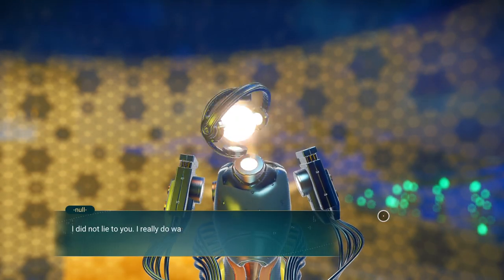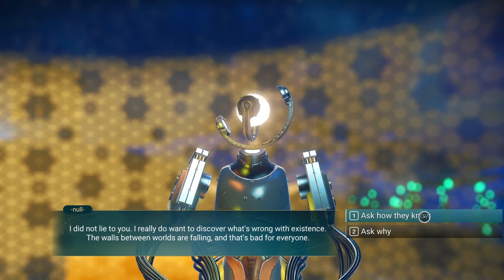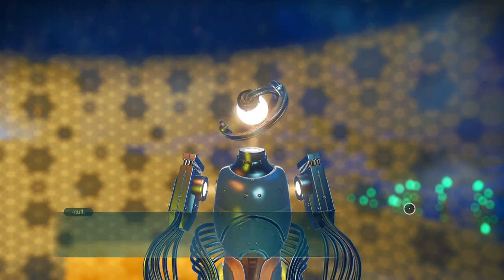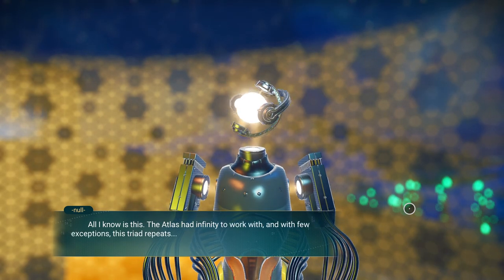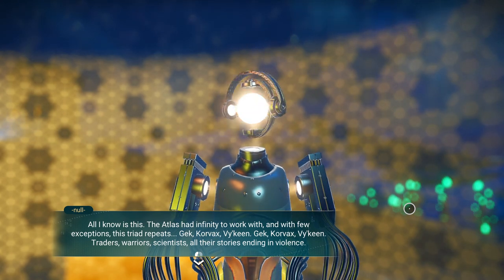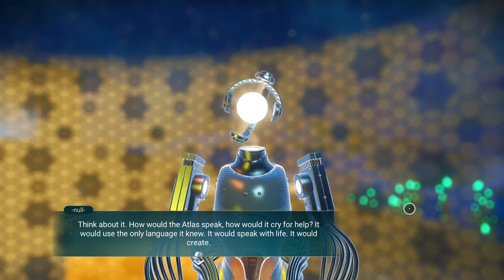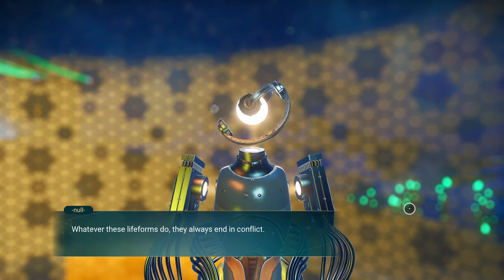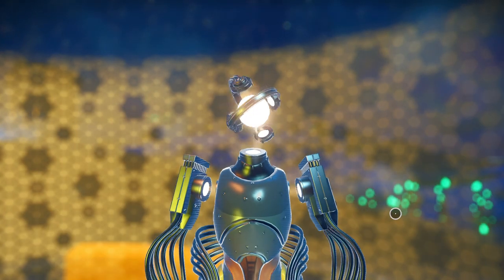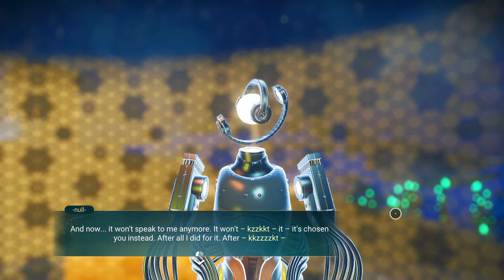Null continues: 'I did not lie to you — I really do want to discover what's wrong with existence. The walls between worlds are falling, and that's bad for everyone.' Null has been alive a very long time. The Atlas had infinity to work with and, with few exceptions, the triad repeats: Gek, Korvax, Viking — traitors, warriors, scientists — all their stories ending in violence. Something terrible is happening to the Atlas; it is screaming the only way it knows how. Then Null's channel begins to falter — the Atlas has chosen you instead, and Null disconnects.